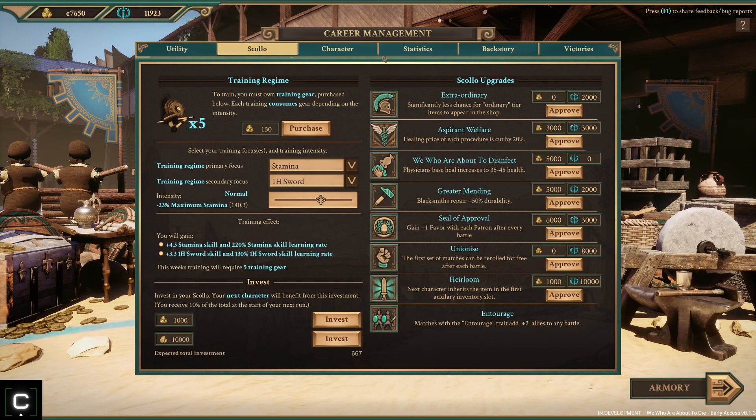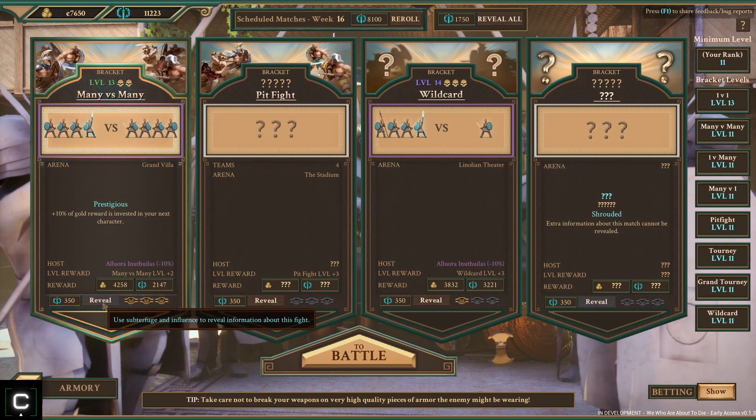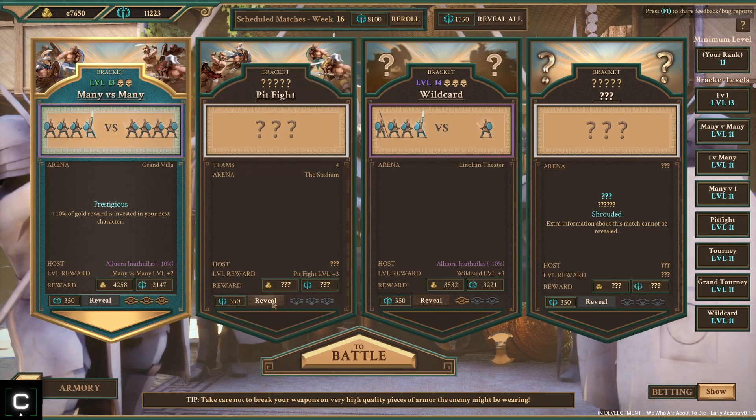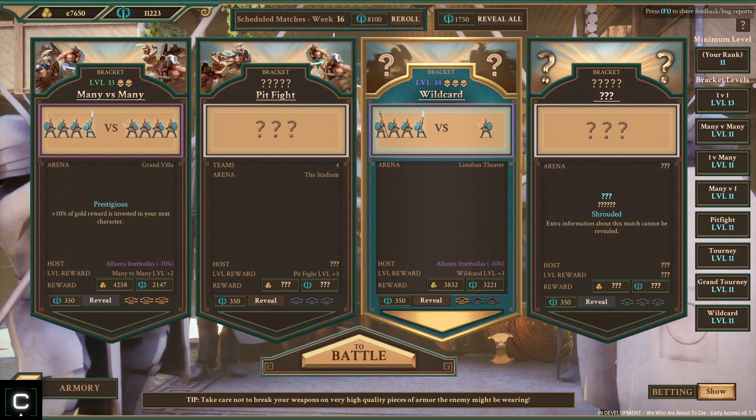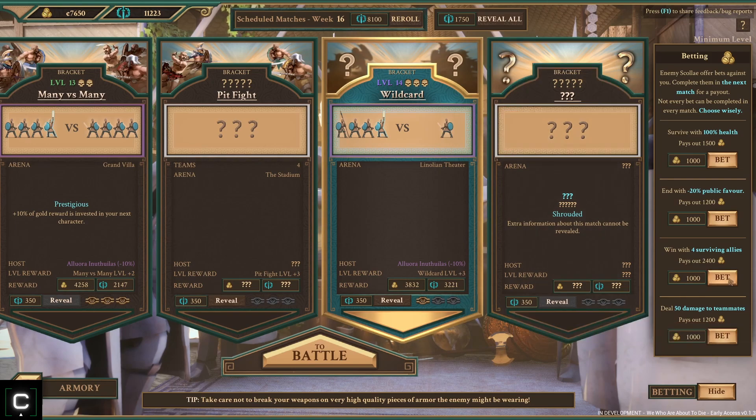We might hold off on armor for now. Let's check out our skill - we're gonna keep focusing on stamina one-handed sword. I'm hoping there's an entourage match here just because those are really easy. This one's pretty good - it's level 14 but it's a four-on-one against a Linoleon veteran that we can probably pile on. Some bets hopefully with four surviving allies so I can't let anybody die - and I'll get paid out 1,400 on our bet.